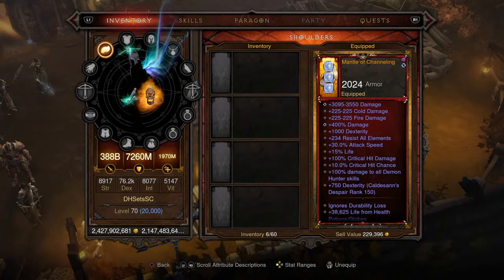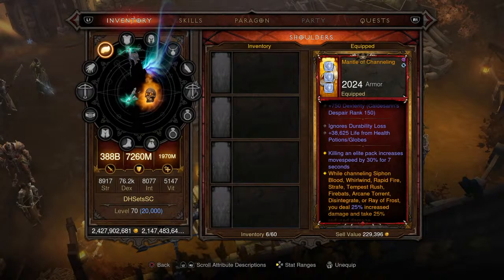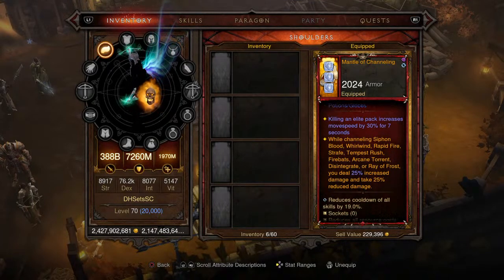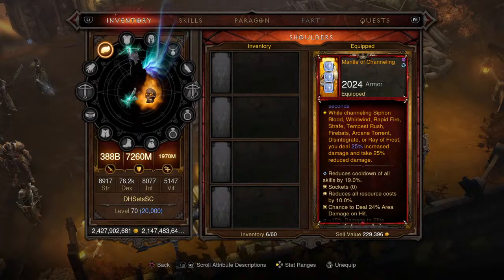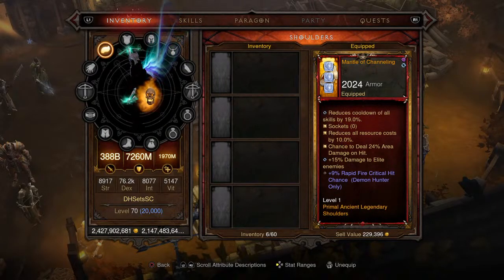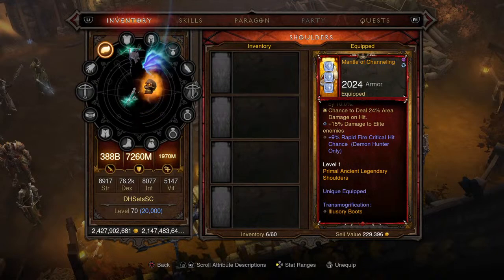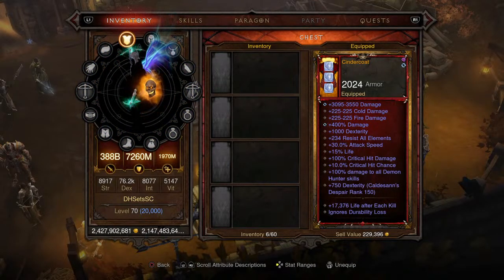For the shoulders, the Mantle of Channeling — you guys all know what this does: it increases your damage and gives you reduced damage taken. This one has 38,625 life from health potions and globes, and killing an elite pack increases move speed by 30% for seven seconds. Cooldown and resource cost reduction are the same as before, along with area damage, bonus damage to enemies, and 9% Rapid Fire critical hit chance. Level one Primal Ancient Legendary shoulders.